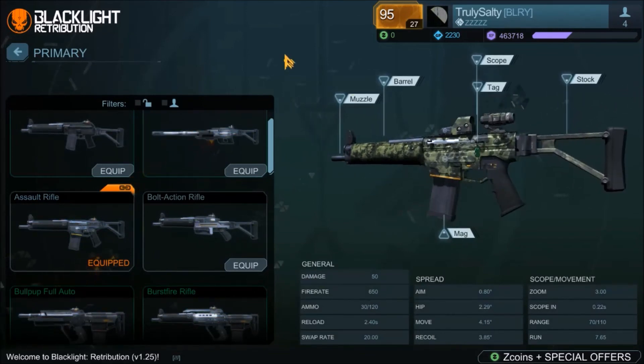Let's go through all the statistics one last time. The default Assault Rifle sacrifices a mere 5 damage for all of these things: it's fully automatic, has a fire rate of 650, double the ammo, the same reload speed, same swap rate, better aim spread, better hip spread — considerably, not just by a little — worse move spread, but way better recoil which nullifies the move spread disadvantage. And it has almost double the range. Double the range on a fully automatic weapon. I try to give Hardsuit Labs the benefit of the doubt, but really, what were they thinking when they made this weapon?